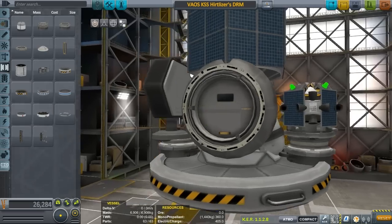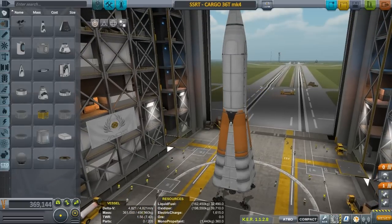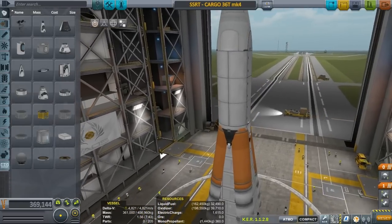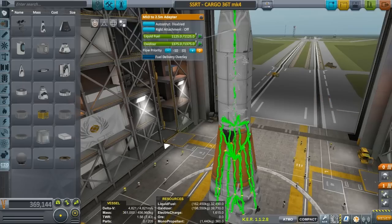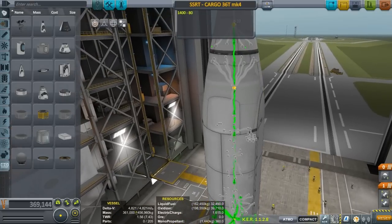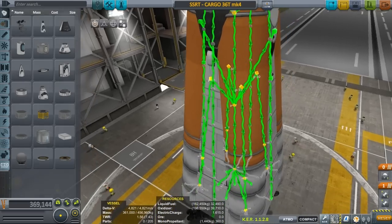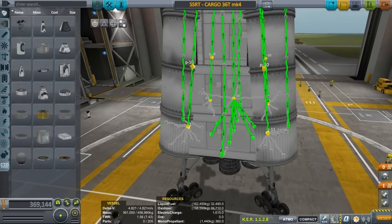Somebody said something in the comments about changing the fuel flow — is this what you're talking about? All these weird buttons I've never touched because I was scared of them. What's rigid attachments mean? Auto strut? What's fuel delivery? Oh my gosh, it's alive — look at that, it has a nervous system! This is its nervous system. Wow, I don't even know how to read this; I'm making this up out of my ass as I go.